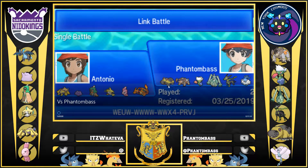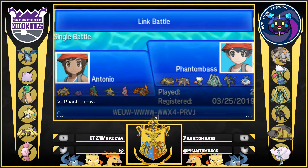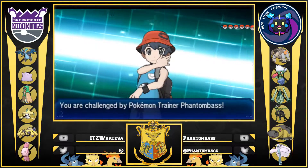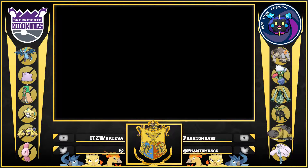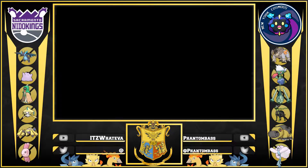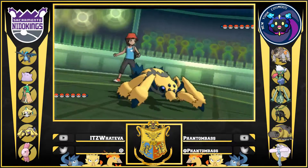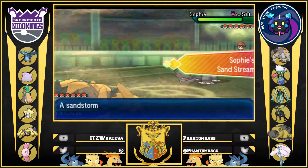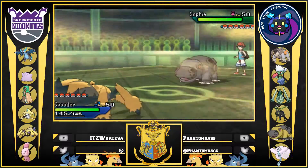He brought Hippo, Terrakion, Roserade, Celesteela, Zygarde, and Mega Altaria. I had my lead already in Galvantula. He leads off with his Hippo, and I thought, okay, that definitely just nullifies my Focus Sash here. But I figured webs were super important in this game, so I was going to set them up no matter what. I click Sticky Web first turn.